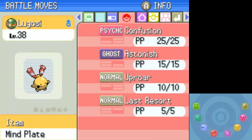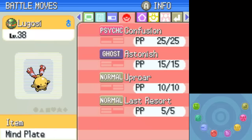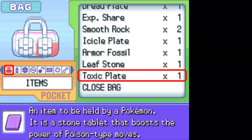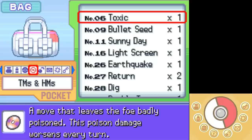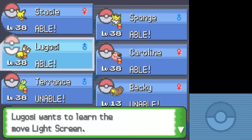Here's the big offender — Last Resort I never get a chance to use, and Uproar is kind of a sucky move, so I think these are the two to go. I don't really need Worry Seed, but I'm going to hold onto it anyway. I'd rather just get rid of both moves off Lugosi there because it'll be my defensive mon, so let's go ahead and do these.